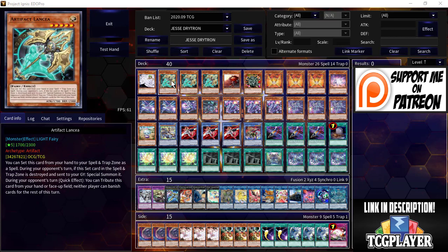He established Vanity's Ruler and just proceeded to go off. No one is winning that game if they don't have an Impermanence or a way to out this card. He's also maining triple Artifact Lancea — which is a fairy too — and this card literally tells Virtual World, Quinlong, Engrave, any banish effects: none of it works. The fact that this is in the main deck is insane.